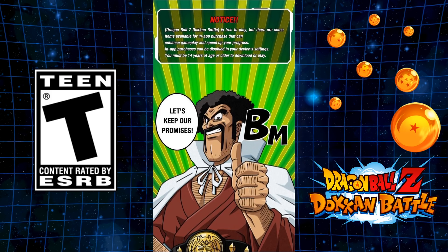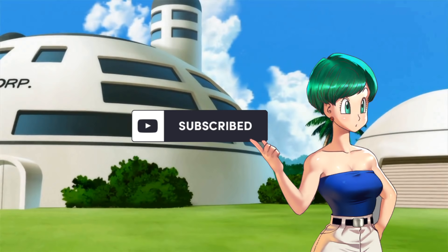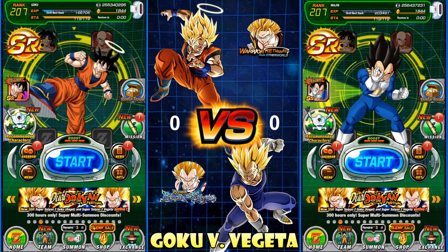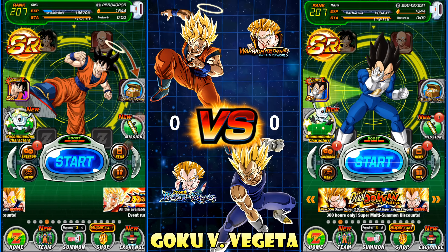Hey everyone, welcome to another video on Dragon Ball Z Dokkan Battle. We're on the global version of the game and we're gonna be doing a little Goku versus Vegeta summoning battle. Haven't done one of these in quite some time. If you are new to my channel, like, subscribe, comment below. Shout out to DBZ Space and the Dokkan wiki for info and images. So this is how it's gonna work: the left-hand side is the Goku account and the right-hand side is the Vegeta account.